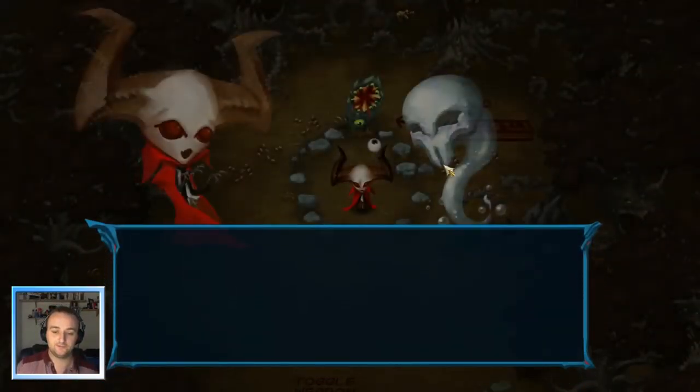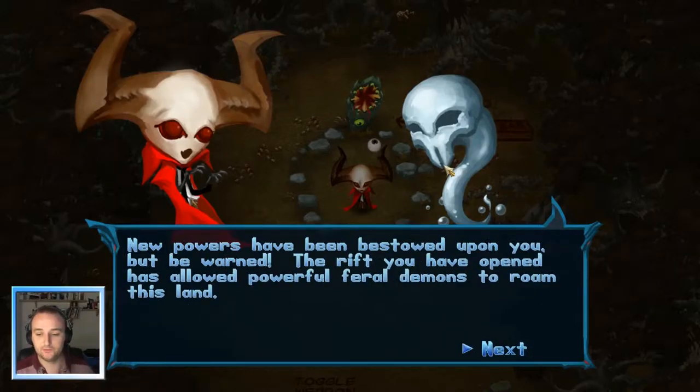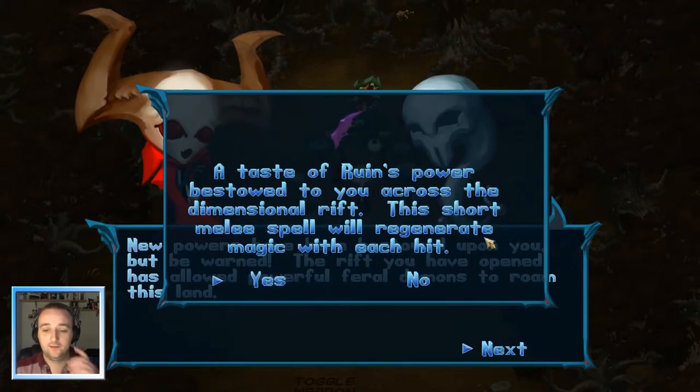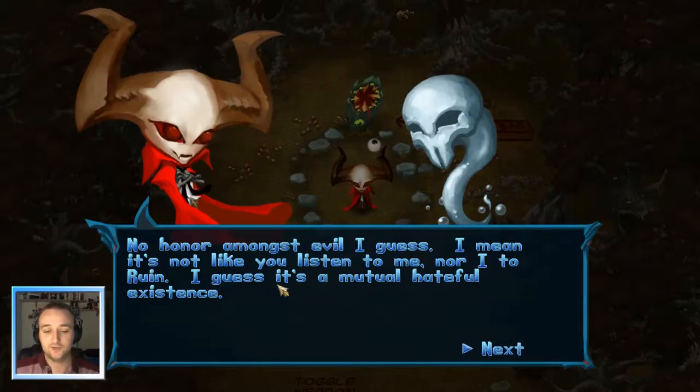Nice! I'm loving this game so far, it's very interesting. New powers have been bestowed on you, but be warned - the rift you have opened has allowed powerful feral demons to run this land. A taste of ruin's power bestowed on you across the dimensional rift. This short melee spell will regenerate magic with each hit. No honor amongst evil, I guess. I mean, it's not like you listen to me, nor I to ruin. I guess it's a mutual hateful existence.